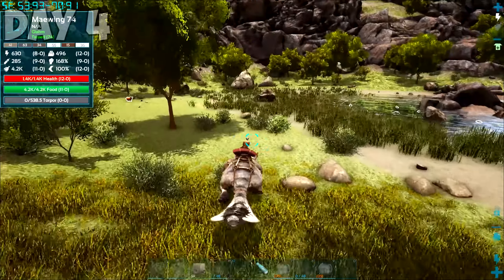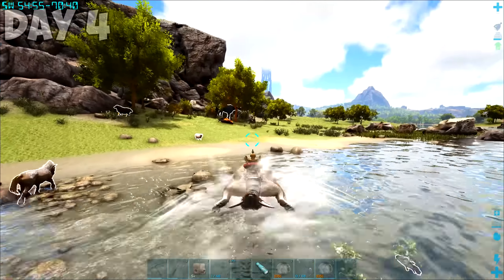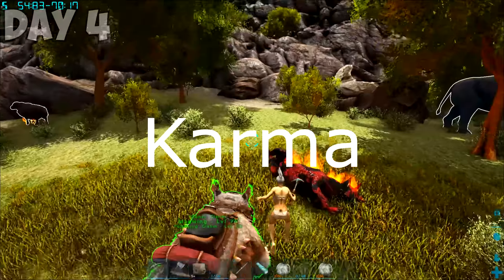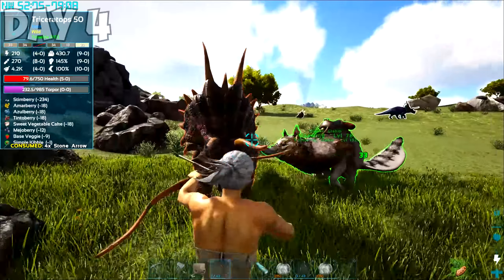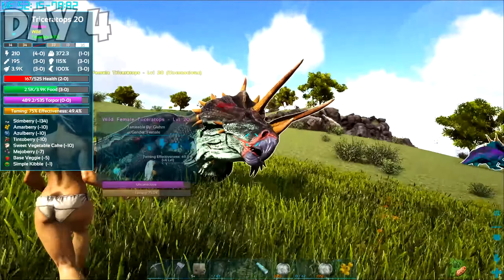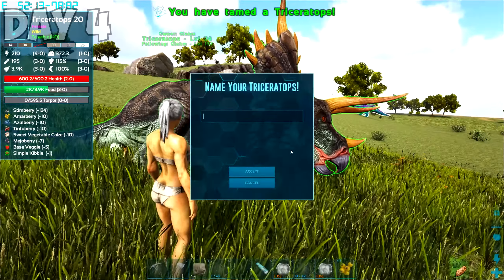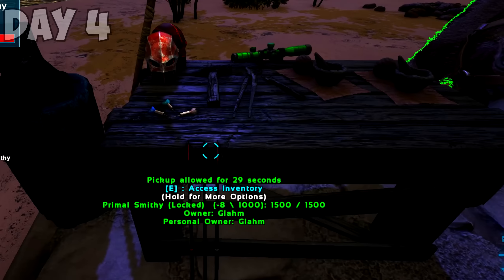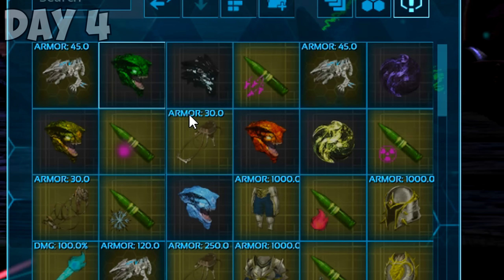We managed to tame another Meiwing and, using the saddle from Denny, flew away from the immediate danger. Since I was in the neighborhood, I needed a decent berry farmer as well, so we settled on this low-level trike — all we'd be using it for is berries. After she tamed, we flew home. Later that night, I crafted the Primal Smithy, which was necessary to craft all the tools needed to complete Primal Fear, such as the boss tokens.